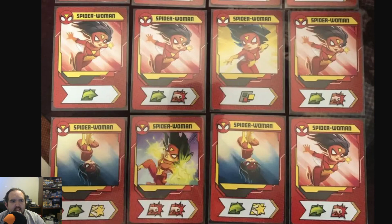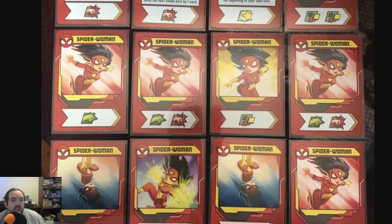Welcome back to Brush Up Your Game. It is another Marvel character — Spider-Woman from the Season 1 Promo Box. Spider-Woman, much like many of the other Spider-Characters, has a lot of movement. She has six movement, only three heroics, and seven punches — so 6-3-7.